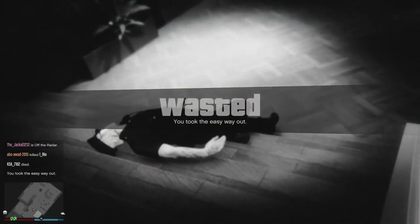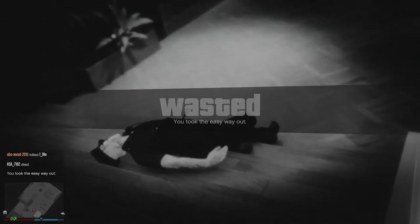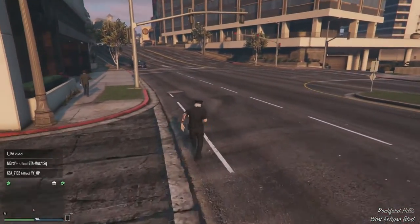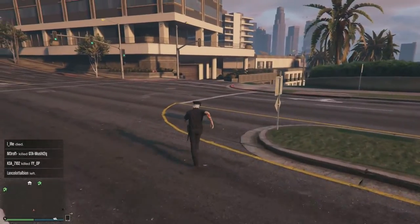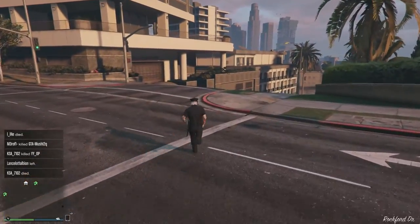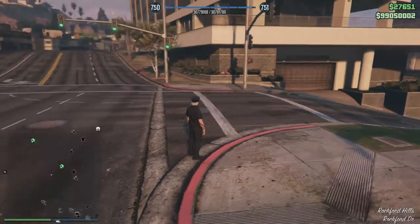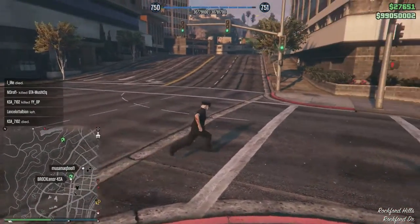Just kill yourself if you don't want to spend more time in this apartment area. When you want to respawn on the map, you guys can see — when you press Start, your character is still standing in the Eclipse Tower but actually you're running on the street. You guys can see your minimap — we're gonna glitch.